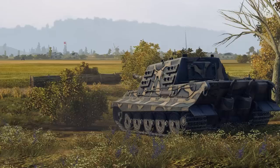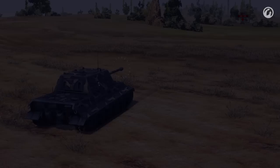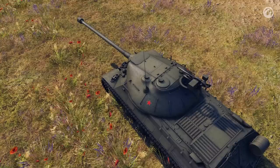The Yachtiga mounts an 8.8 cm gun. The penetration of its armor-piercing shell is 203 mm, enough to easily penetrate virtually any Tier VIII tank. The damage per shot is 240, combined with a reload time of 5.4 seconds, meaning the Yachtiga has the highest damage per minute among all vehicles of the same Tier — 2,667 points.